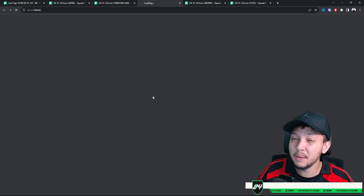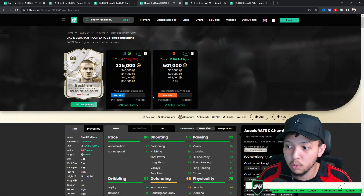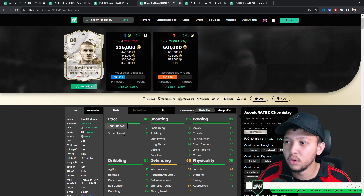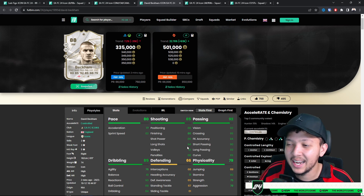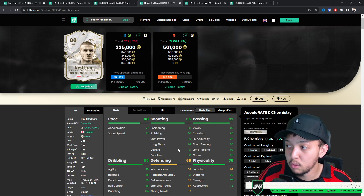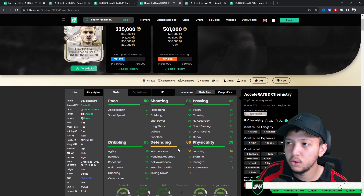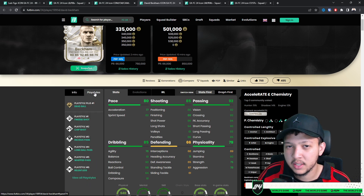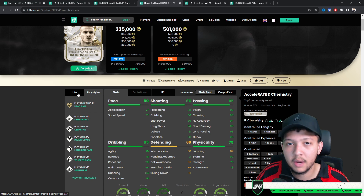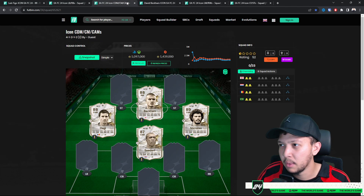Beckham — if you can construct him with fodder and get him down to around 200k, that's good value. At 335k he's a little overpriced. Three star skills are okay for a CM — you can do step-overs and drag backs. I've been watching his documentary — it's amazing. Unique body type makes him a force. He has Whip Pass for certain, and his shooting is very nice outside the box. Best used as an attacking LCM or RCM in a 4-3-2-1.